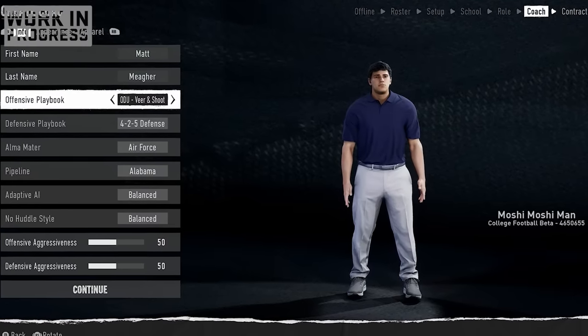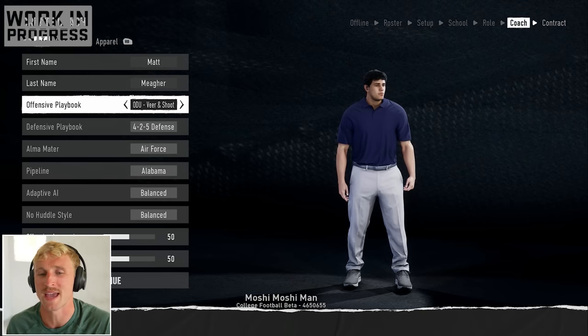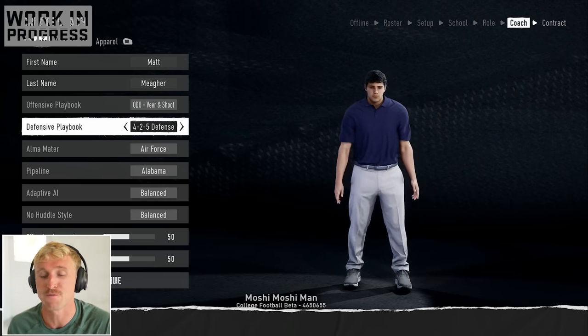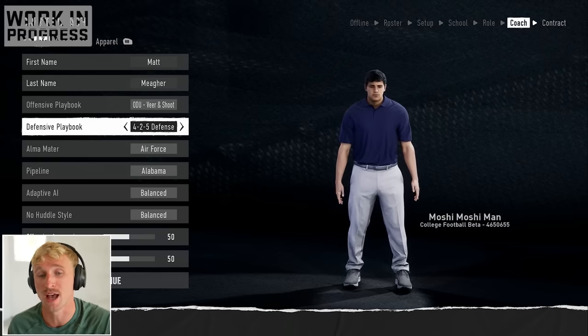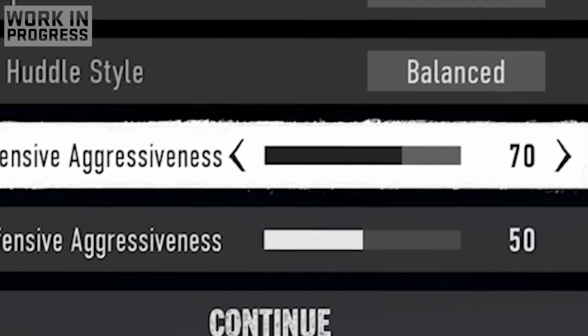Old Dominion's offense is veer and shoot, which is a quick play style that spreads out your wide receivers a lot. Depending on how this program goes, we may have to change that. Our defense is a 4-2-5, with four down linemen, two linebackers, and five players in the secondary. I'm cranking my offensive aggressiveness to 70 — I have no idea what that does, but I'm excited to find out.